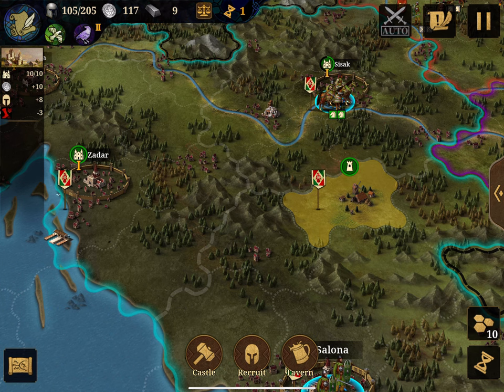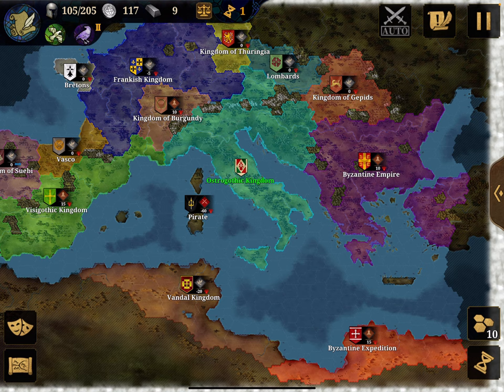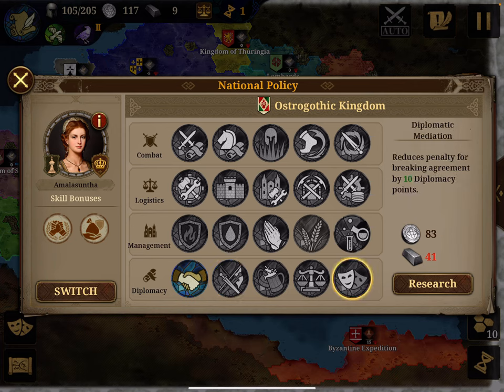Now the most important element in conquest: diplomacy. Key useful policies include one that reduces agreement request cost by minus 20, one that reduces tribute cost when forced to pay, one that slows diplomacy reduction, and one that reduces the penalty for breaking agreements. Some countries also have a policy reducing the penalty if you don't follow a request to join a war — which I try to avoid when possible.